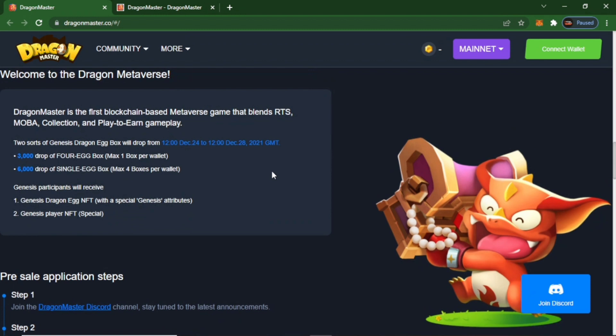Dragon Master is your first blockchain-based Metaverse game. It blends RTS, MOBA, collection, and play-to-earn gameplay. There are 2 drops in which the Dragon Egg box will drop from December 12 to 24 and December 28, 2021, which has already been done.